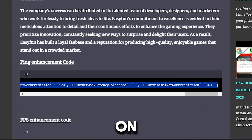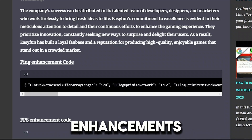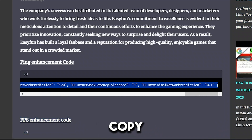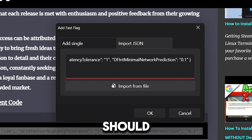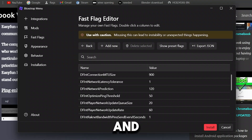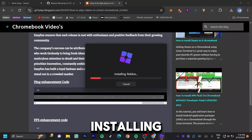Go ahead and click on my site. You're going to see there's a ping enhancement code and an FPS enhancement code. Since this video is about getting better ping in Roblox, go ahead and copy the ping enhancement code, go back to the 'Add Fast Flag' area, and click on 'Import JSON.' Hit Ctrl+V to paste it, then click 'OK.' This error message is pretty normal and is supposed to happen, so click 'OK' and then click 'Install.' Click 'Install' again and that should finish installing Roblox with the fast flags applied.